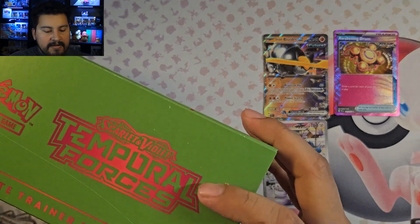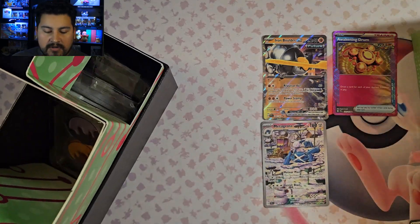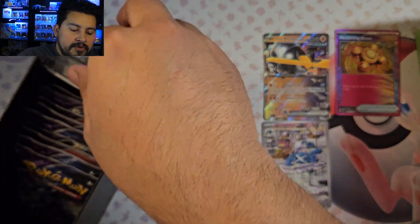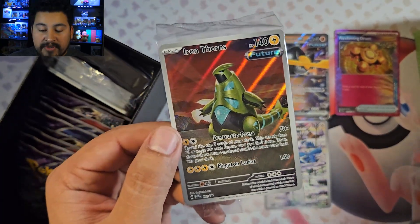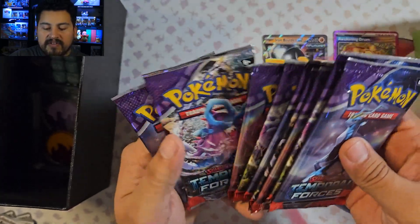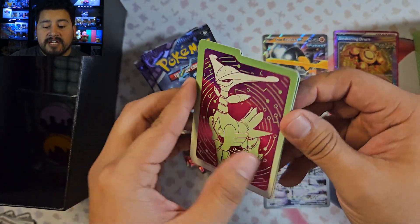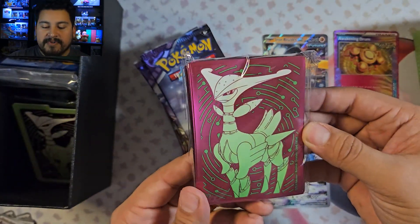Let's get this one open. And for our promo, it is Iron Thorns — which I actually think is an awesome promo. I like it more than the Fluttermane one. So pretty cool there. We have our nine packs. Here are what the dividers look like — that actually looks better than the Walking Wake ones. And our sleeves — not a big fan of these but they're silver, so I could use those. Code.